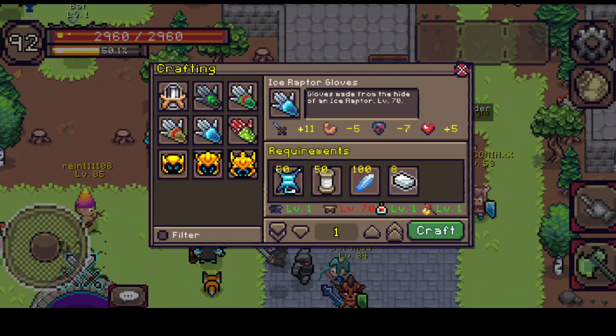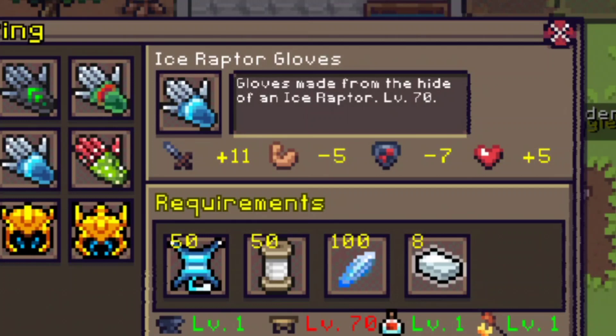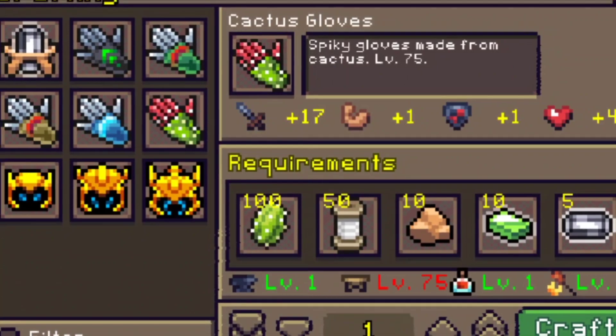Ice Raptor Gloves gives plus 11 damage, which is very high compared to the previous gloves. However, there are notable negatives: minus five accuracy and negative defense, which I think makes this a bad glove overall. I haven't actually used any of these because I use the best gloves, which I'll talk about later.